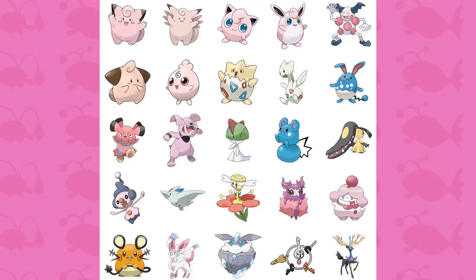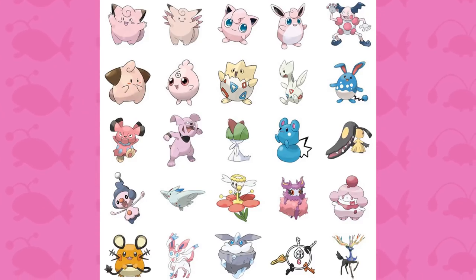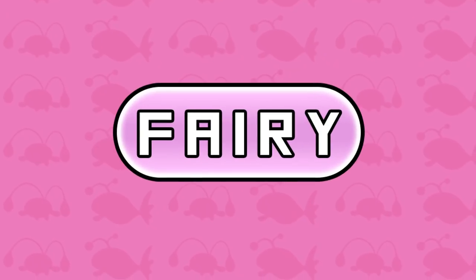Finally, let's talk about Fairy. And there's actually only one unique type combination for this, and it is shared by Togetic and Togekiss. Of course, it is Fairy and Flying. So yeah, that's it for Fairy.